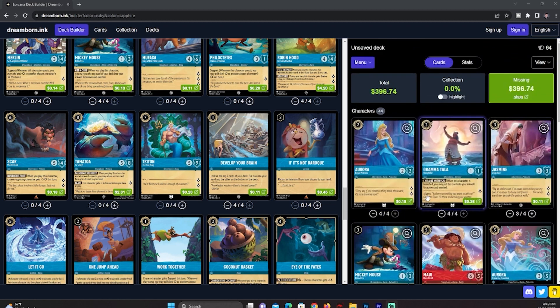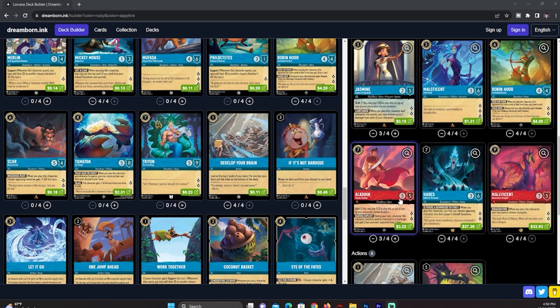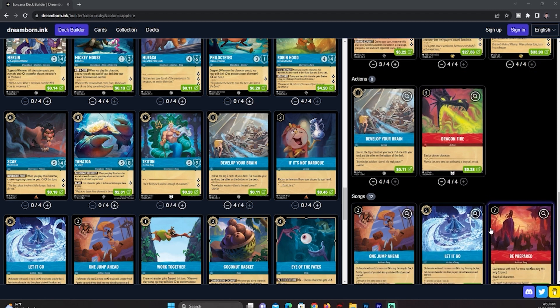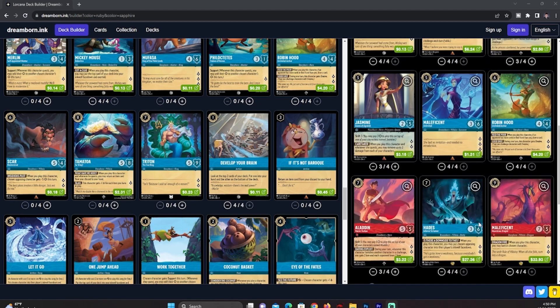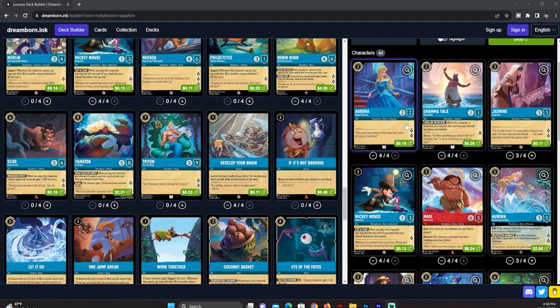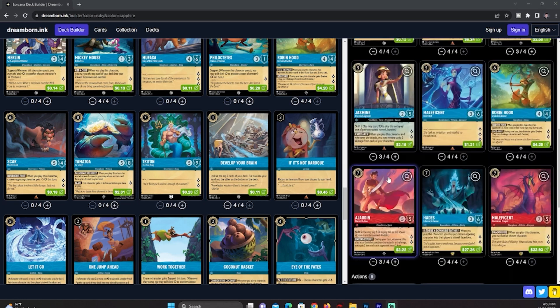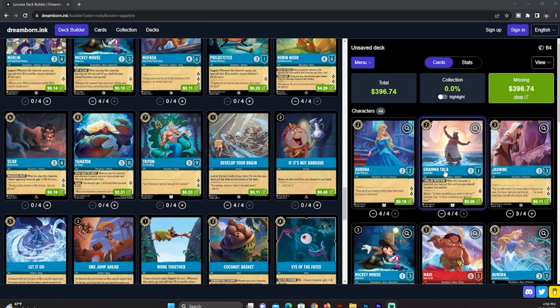What this deck is doing is ramping up your ink so you can get to about the mid game and make all your big plays — Aladdin, Hades, Maleficent — and getting into those big plays for Be Prepared. This deck is very slow in the early game. We don't have any one-drops; we come in at two-drops, but a two-drop questing for two lore is manageable. Most of our stuff quests for almost two to three lore.